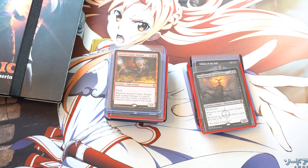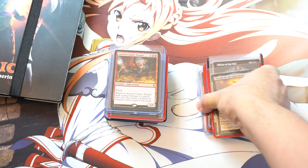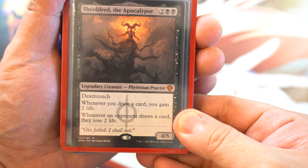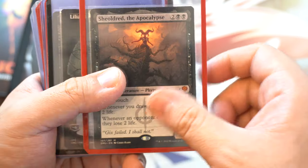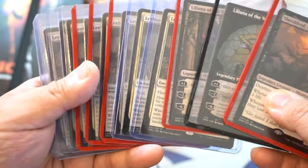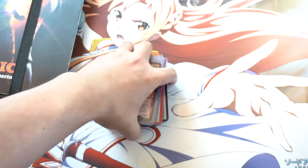Hey guys, today I'm going to talk about short printing and give you proof that this happened. In infinite amounts of booster boxes, collectors sets and so on, I've only ever gotten one Sidrid, which is not too bad. I got two Lilianas and a bunch of Ley Lines.